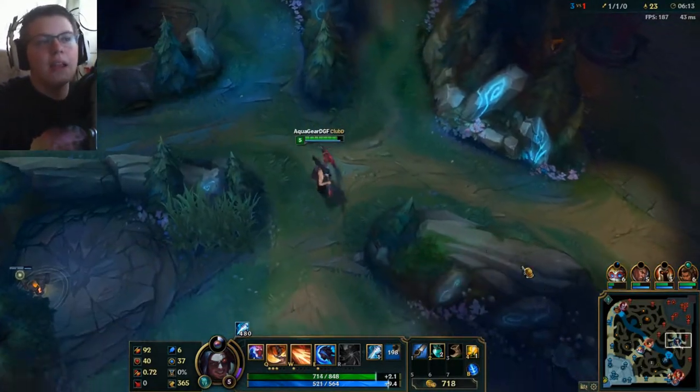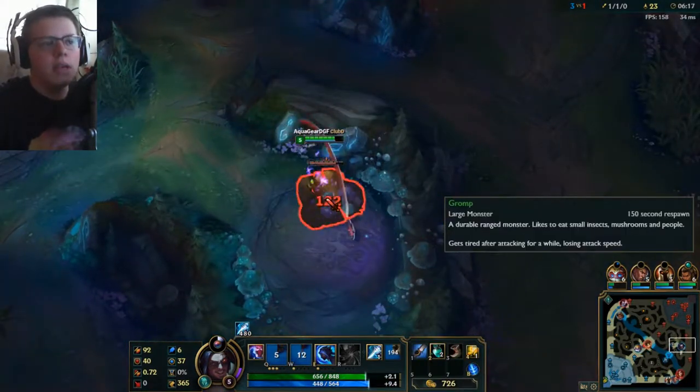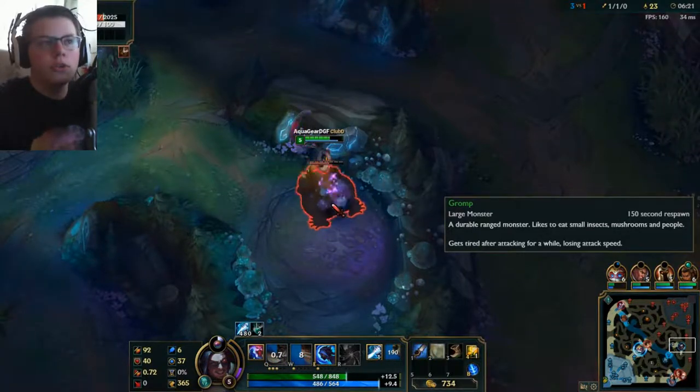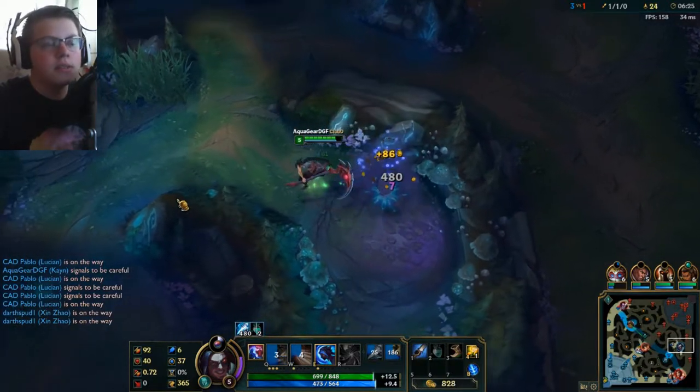What's more mobility than that? And then your R — if you're in a tough situation, you can go inside of somebody, wait until your E's up, jump out in the direction you want to, use your E, go through a wall. Just the amount of mobility in this character is nuts.